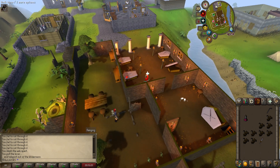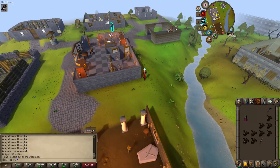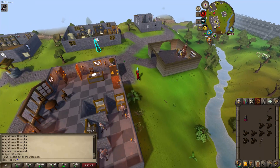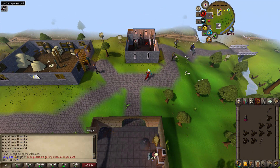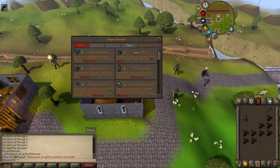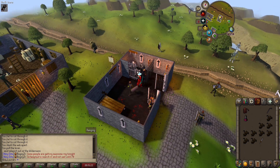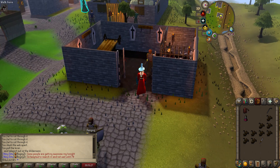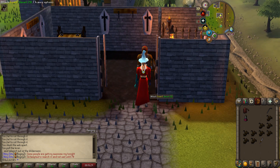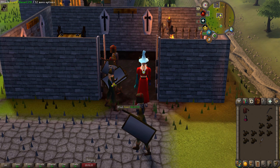To end off the slayer grind for the rest of the video, we got another massive unlock. As seen last episode we got the herb sack, and at the end of this episode we managed to get the rune pouch. This is a crazy unlock — 750 slayer points for the rune pouch, which holds up to three sets of runes. You can get the item from raids to expand it to four sets of runes, but it's an amazing unlock for us.